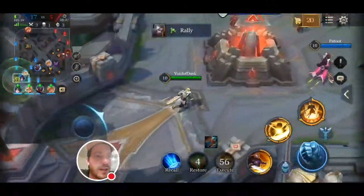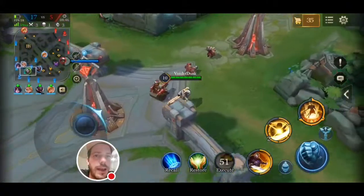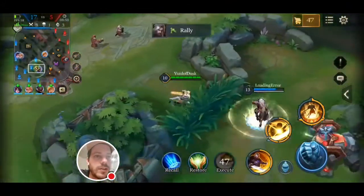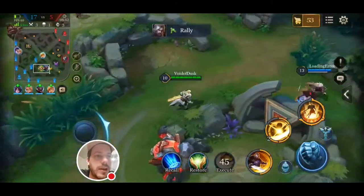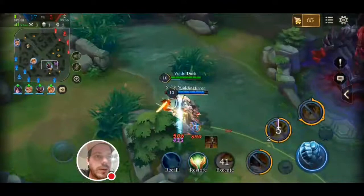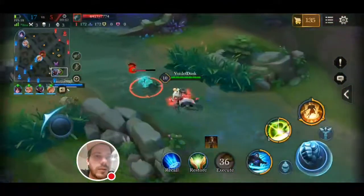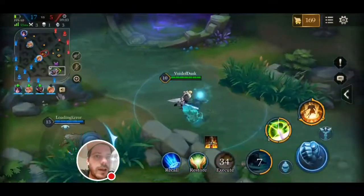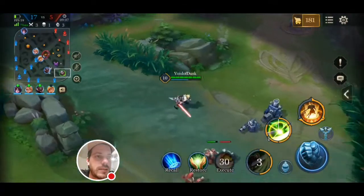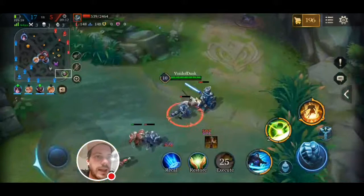We had the first Abyssal Dragon which is always crucial — you want that no matter what. We are in a really nice position to finish the game. Hayate is on level 13, which is great; he's our jungler and he's doing fine, as is the rest of the team. Everyone got plenty of kills. If you divide 17 by 5, everyone has at least 3 kills, which is what you want — that's an ideal game.